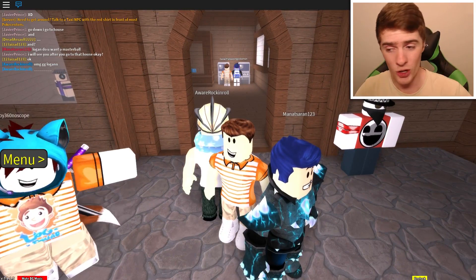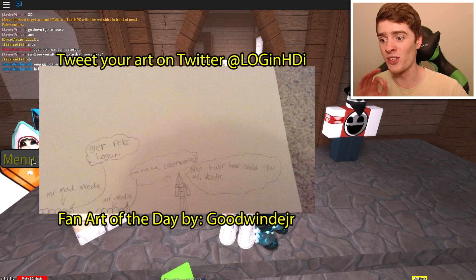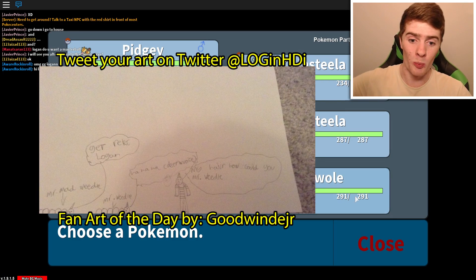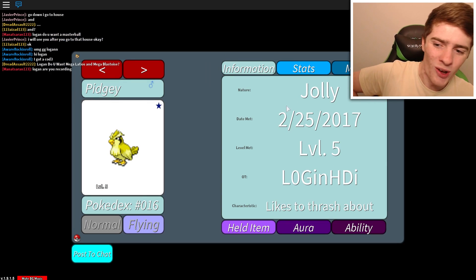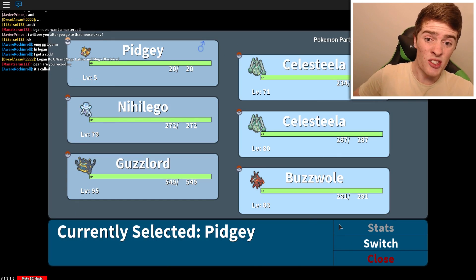Now the first step, and it's a tricky one - you need to get yourself six different Ultra Beasts. Now this takes a long time, and I've got my last one... Pidgey. Just kidding. So I don't actually have six different ones, you need six.